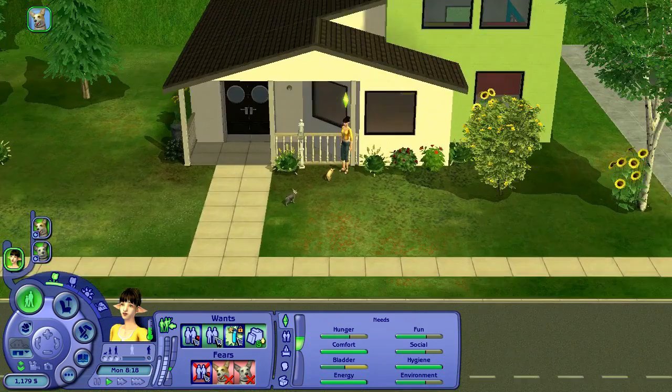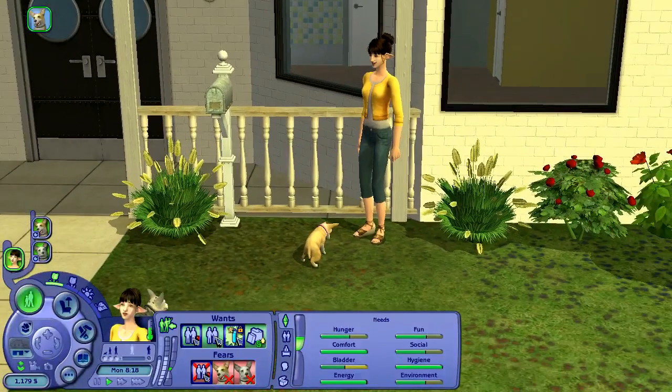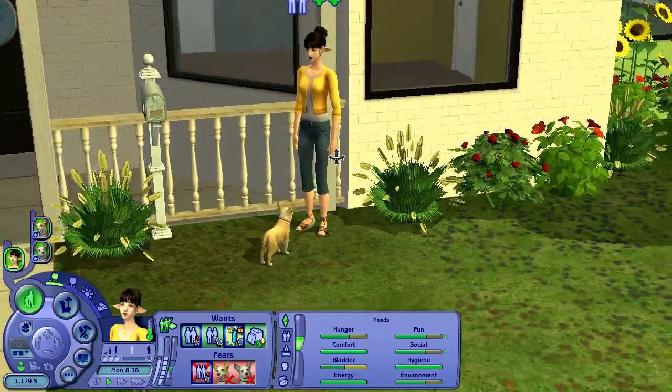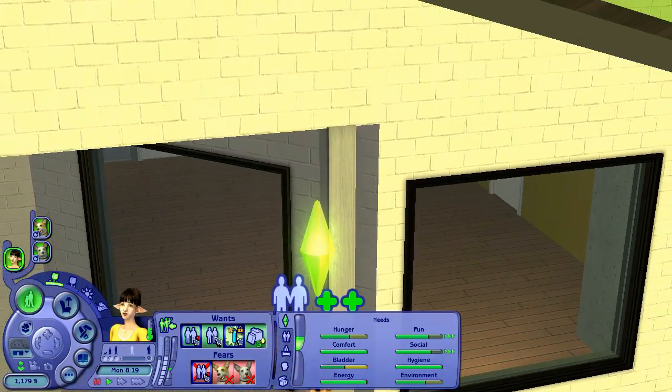Jessica Sango was submitted to me by Taylor of Taylor Sims, because I put a call out on my Tumblr for a sim who could take over as the daycare position. And thus, Sango was sent to me — or excuse me, Jessica. Her last name is Sango.